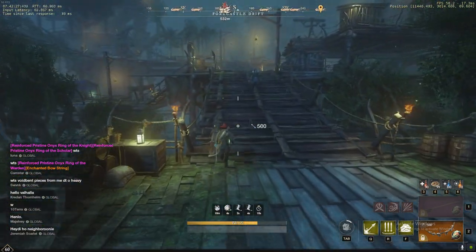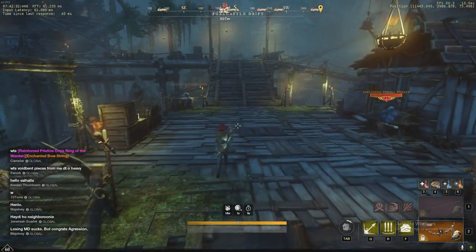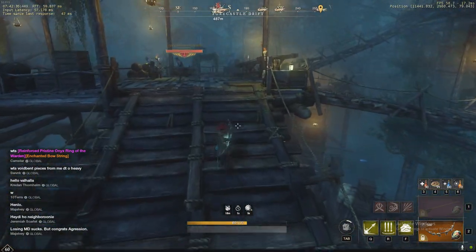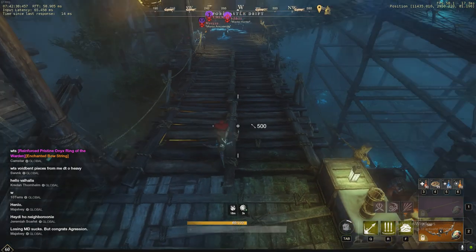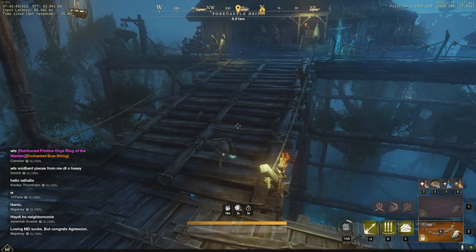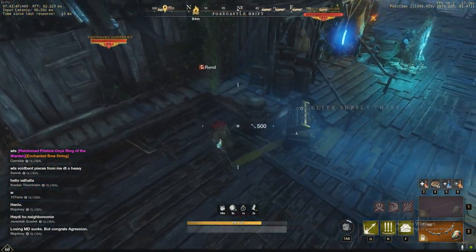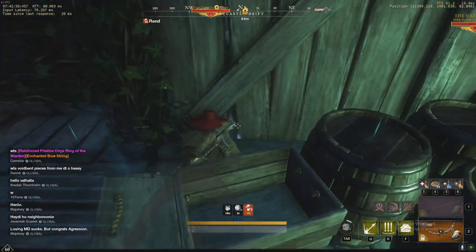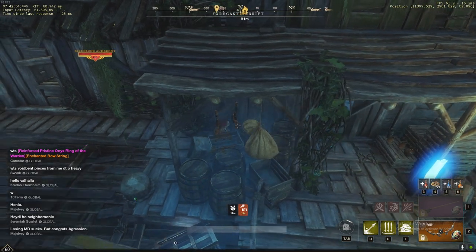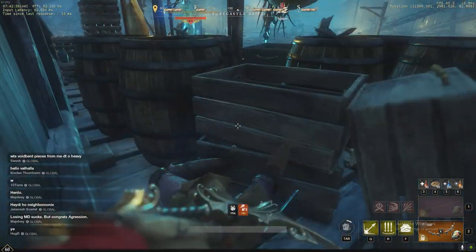We're going to go up this ramp and go to the first boss over on the right. I usually do these chest runs flagged, but for the sake of the video and not having any interruptions I'm just going to do it myself. If you hide down here, make sure you lay parallel like this so you can't get hit. There's a sword guy that aggros, and if you're laying like this he can't hit you.